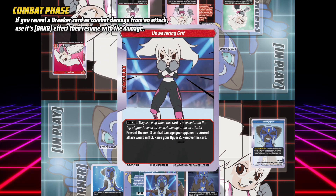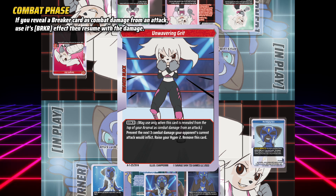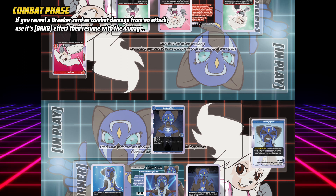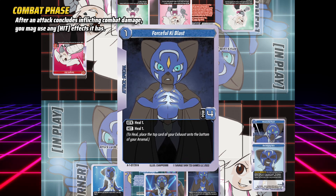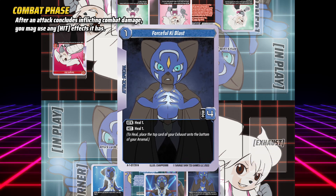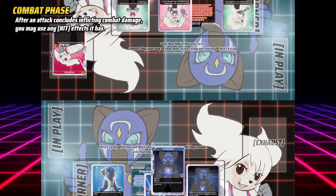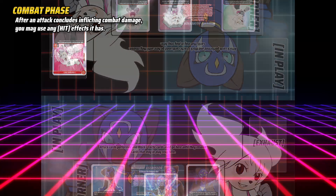If a breaker card is revealed as combat damage from your attack, your opponent uses its breaker effect, then resumes with the remainder of the combat damage. After combat damage concludes, you may now use any hit effects the attack has, but once all effects resolve, the attack card resolves and is sent to your key pool, unless effects say otherwise.